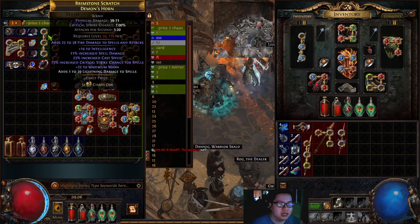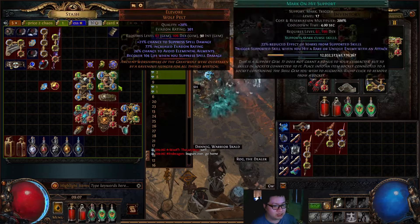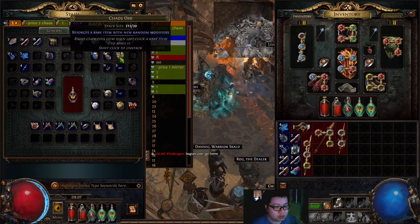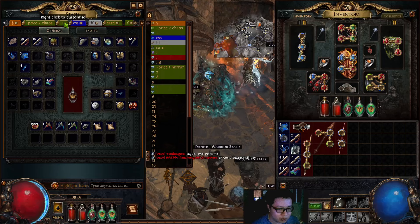I got some big drops, and then with some buying and selling, flipping for the whole evening - which I'll explain - I afforded a Mjolnir and actually got the build going. This is the gear of my character. The Mjolnir just got converted into 200 chaos recently because I sold it.